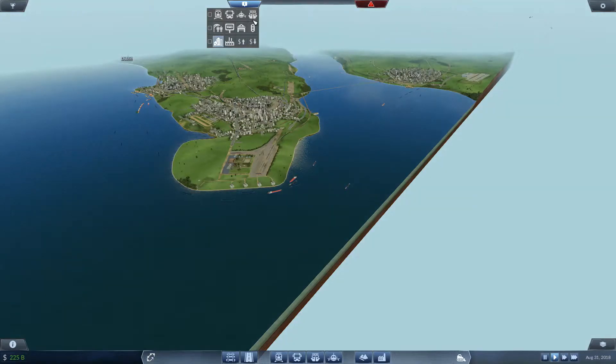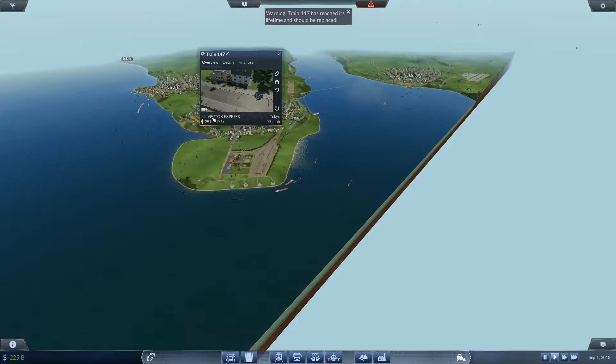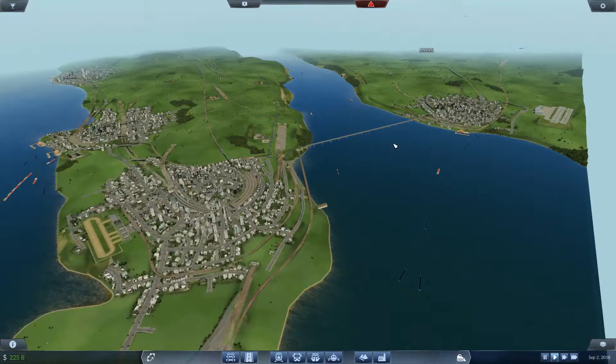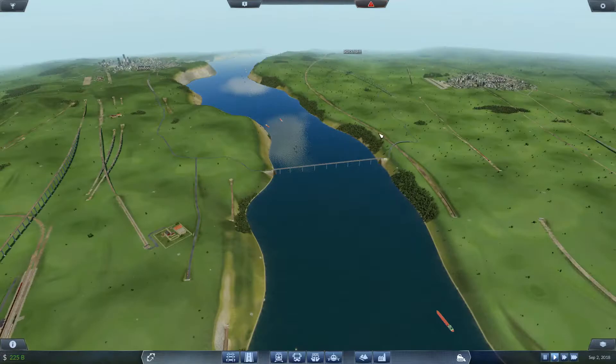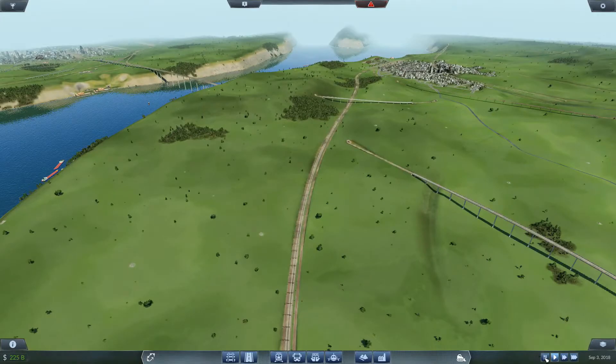Danny boy here, we're back with more Transport Fever on the modded map. We are actually on the modded map - the Vienna-Tokyo Express has gone. The standard map is a bit laggy, as you can see, because the game is playing.